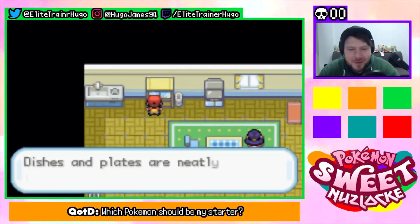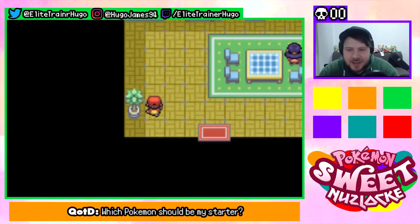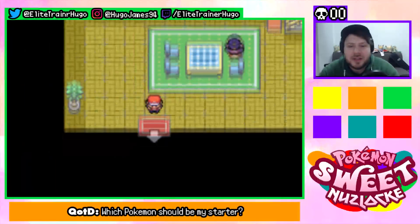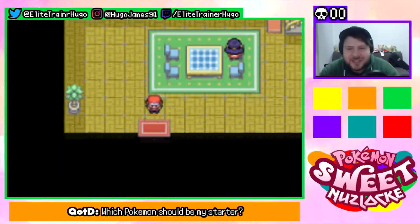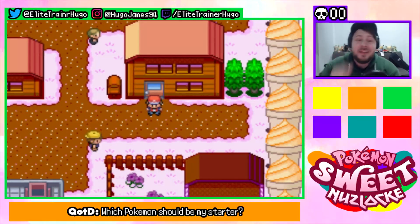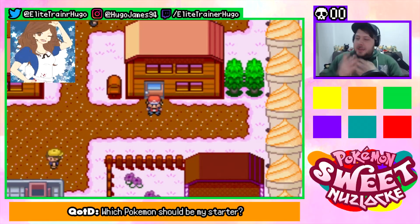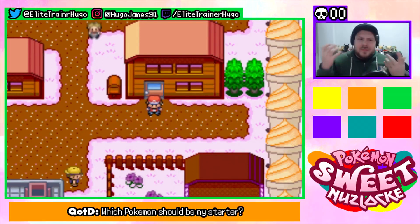It smells delicious — somebody's cooking with the sink. Mum, don't cook with the sink! Why are you cooking with the sink? Dishes are lined up neatly — that's a sink and it says it smells delicious. I like the plant a lot. This video is not going to be terribly long because it is a choose-my-starter video. I'm very nervous about seeing what's outside. Let's do it — let's go outside!